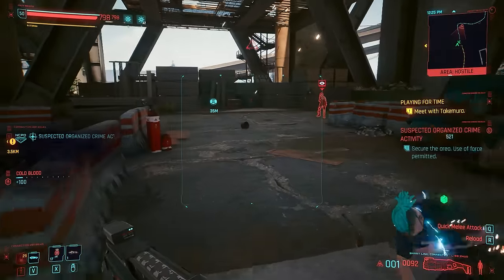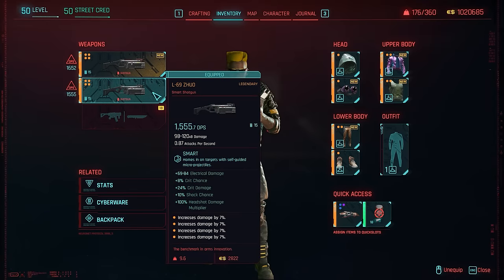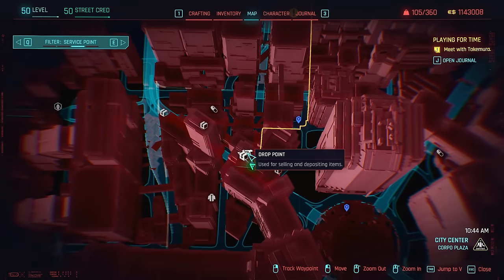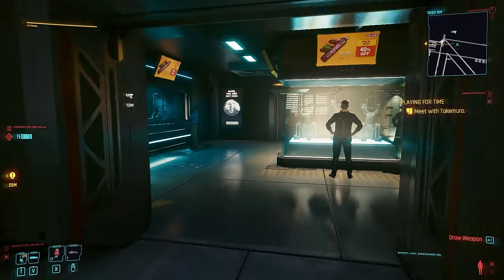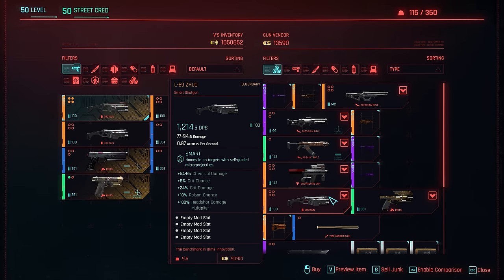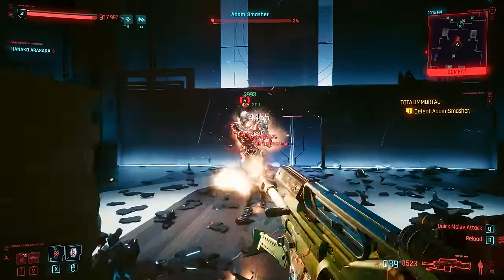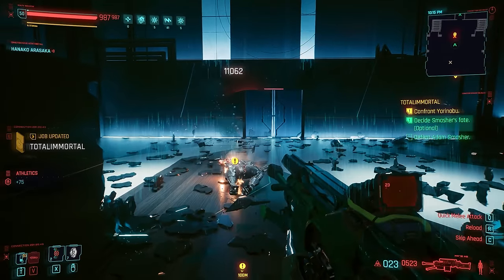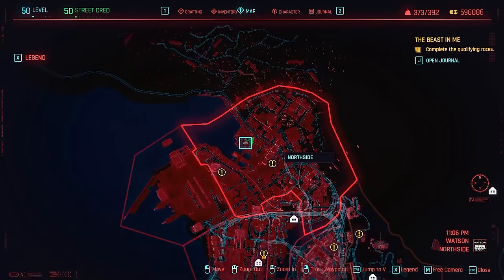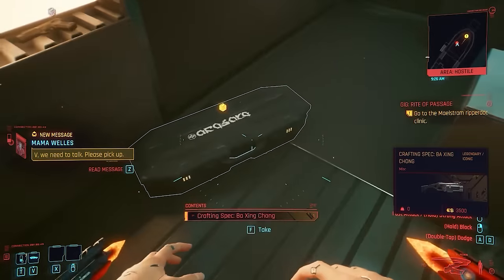For the shotgun options, we'll focus on the smart ones. Early on, the best option in my opinion would be the L69 Zuo, which Maine also seems to be using a custom variant of in one of the later episodes. Luckily, you can find this in all rarities, including an epic crafting spec, at the weapons vendor between downtown and the city center, right here on this side of the map. The upgraded version is the Boxing Chong, but this one comes much later — after you have finished the main story, defeated Adam Smasher, and got his secret keycard. You'll need that to go back to the locked room in Ebonike and grab its legendary recipe from the locked chest right here.